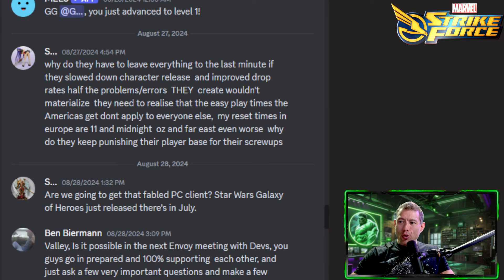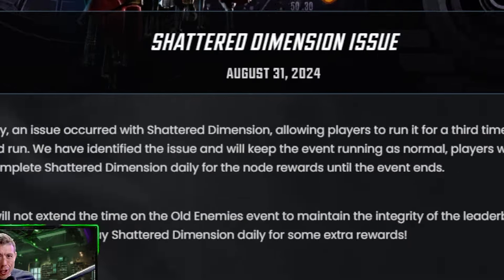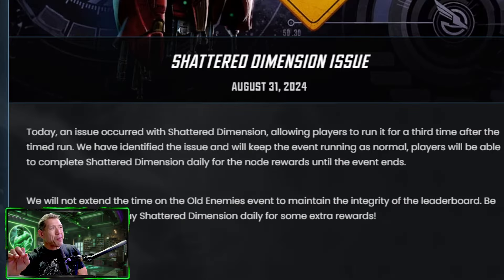First question: 'Why do they have to leave everything to the last minute? If they slow down character release and improve drop rates, half the problems and errors they create wouldn't materialize. My reset times in Europe are 11 and midnight — Oz and Far East are worse. Why are they punishing their players for their scripts?' Initially when I read this I thought it was about Shattered Dimension, but that question was from the 27th and Shattered Dimension went live on the 28th.